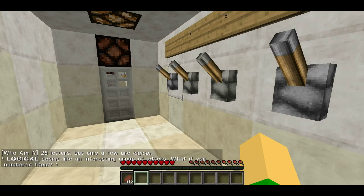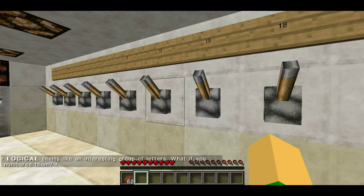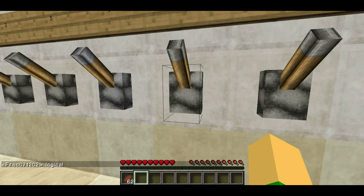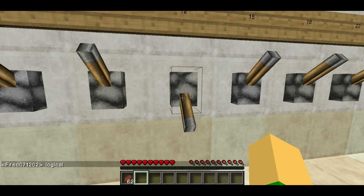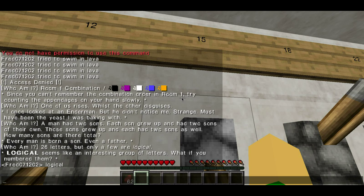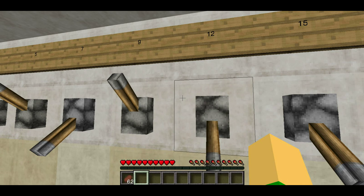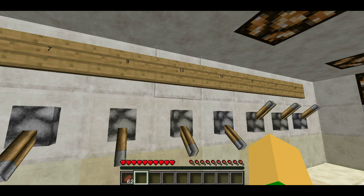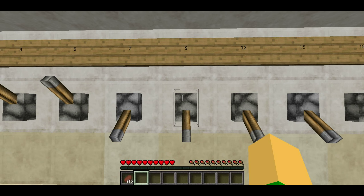26 letters, but only a few are logical. Logical seems like an interesting group of letters — what if you numbered them? Oh god. Really. Okay, the word I'm looking for is 'logical.' So L is 12, O is 15, G is 7, I is 9, J is 10 — wait, I'm not looking for a J. C is 3, A is 1.